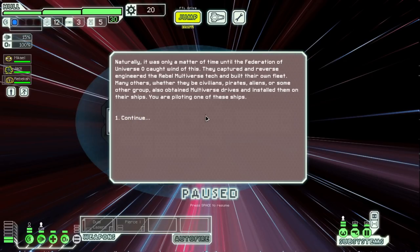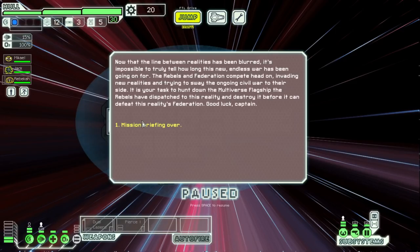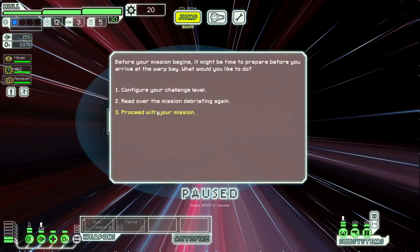A rebel salvage operation stumbled across the first multiverse drive — a strange black cubicle vessel. This was the beginning of something very, very bad. The rebels began constructing a new fleet wielding multiverse tech, granting them the capability of traversing other realities. Many such places were still in the midst of the same civil war. The new rebel fleet overtook these realities with brutal efficiency. It was only a matter of time until the federation of universe zero caught wind of this and built their own multiverse fleet. You were piloting one of these ships. It is your task to hunt down the multiverse flagship.